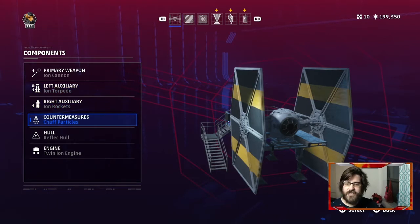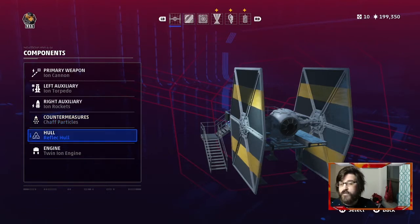For countermeasures, chaff is king right now in the community — you've got to be using chaff defensively on your ships. A lot of teams are using Mask and Beacon, but my team tended not to. Reflect Hull was a must on almost all of our ships. All our objective ships would use it just to hide that we're coming in — gives you that little bit more safety you can definitely capitalize on.